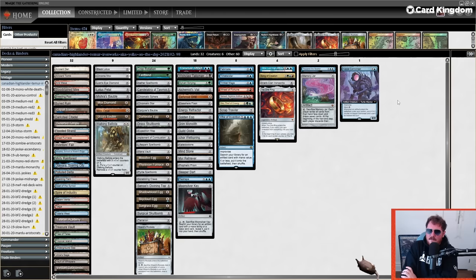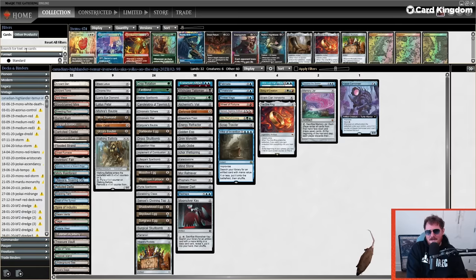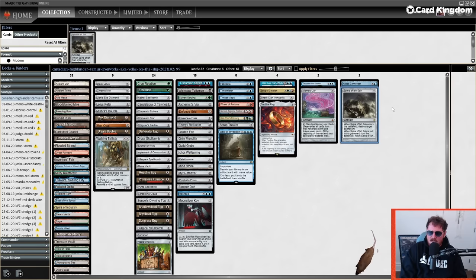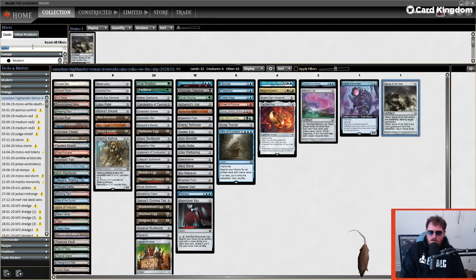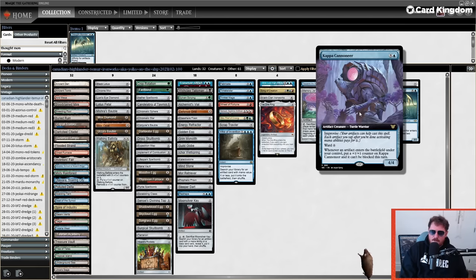Thought Monitor also got clicked by mistake — thank you Magic Online. Spine deals with things, lets us loop, and gives us a game plan of just blowing up every permanent you have in play and then drawing our deck. Thought Monitor has been in and out of Eggs — it gets a lot better here because it's quite good with Scrap Trawler. This deck can win without Scrap Trawler but piloting it is tough. Sometimes you just add a shitload of mana and Walking Ballista them, or develop a Goblin Cannon and combo off.